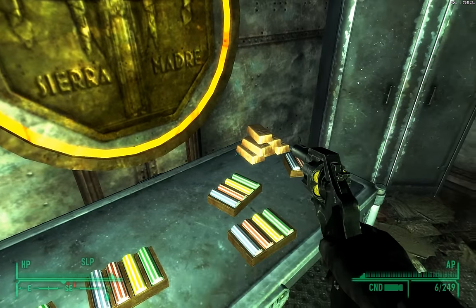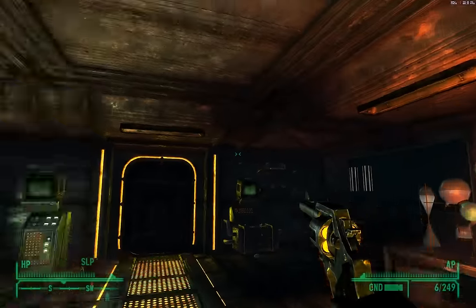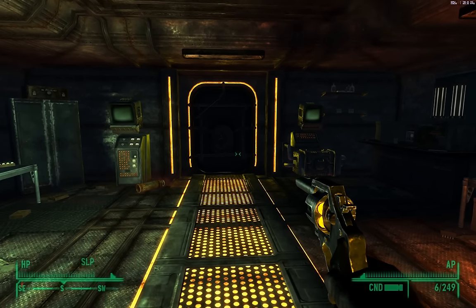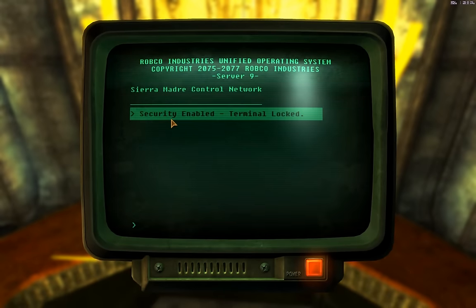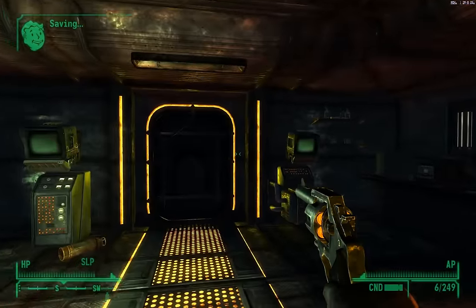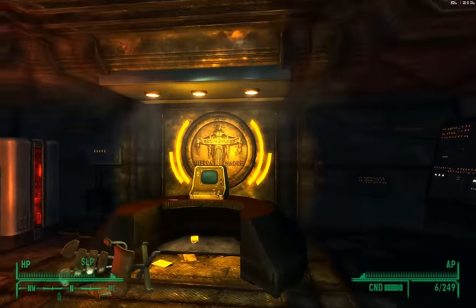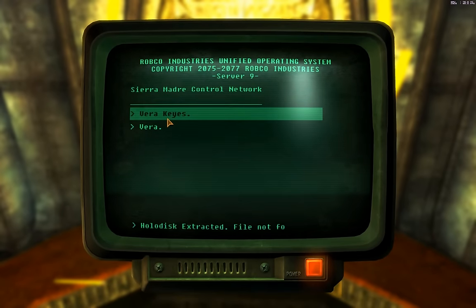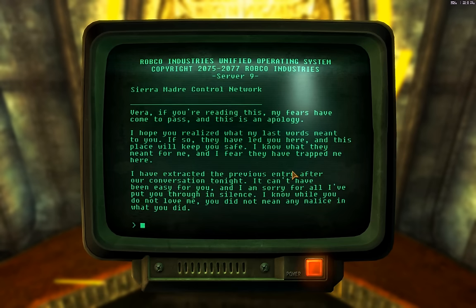The trick is to drop all the gold bars at once so you don't spend all this time picking them back up. Here's what we do: we're going to trick Father Elijah to come down here and then sneak past him as he approaches the vault. We can't do it with all this gold in our hands, so we have to put the gold close to that entrance over here. Let's activate the control terminal — terminal locked. Vault security is enabled so I have to disable it — that was my fault. Here's the security terminal: disengaged vault security protocols. Let's check this quickly — Vera keys, a note to Vera.